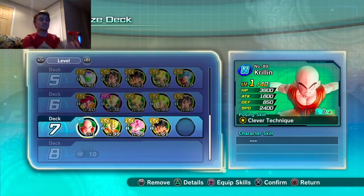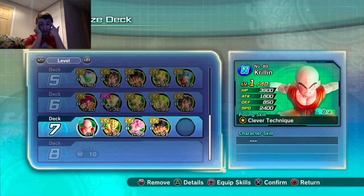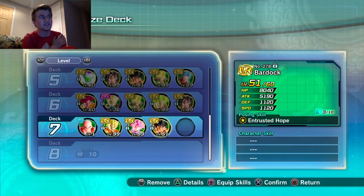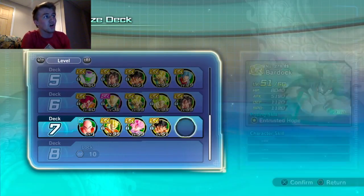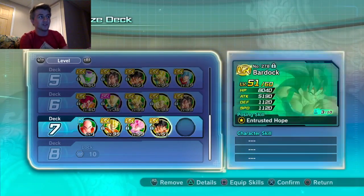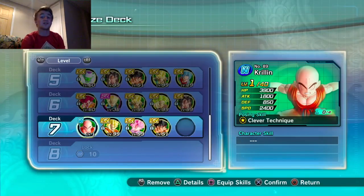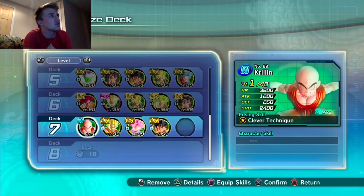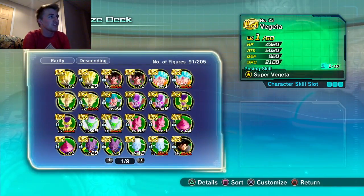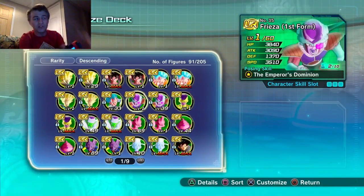So it'd be level 99, level 99, level 51, and Krillin at level one — because I pulled him. Shout out to the Mighty Ninja Clan Gaming. I didn't have many TP medals so I did a multi summon for the common summons — got him first pull. It's such an original unit. Or you could also put Piccolo on there.